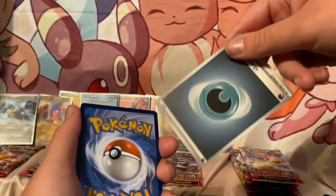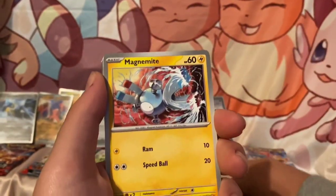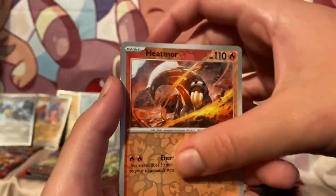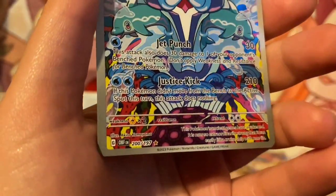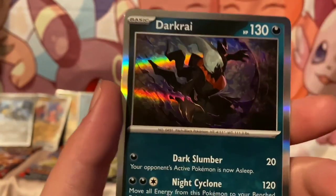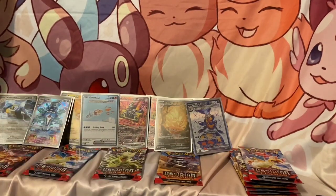A Darumaka, a Buzzwole, a Bounsweet, a Magnemite, a Stoutland, a Frogadier, a Drampa, a Heatmor — oh! A Palafin! Oh my god — that is crazy! Is it a double whammy? Nope, just a Darkrai. Damn. Honestly that's just a regular illustration rare — we've only pulled one double so far, so I'm not too mad with these pulls right now.